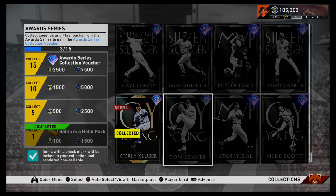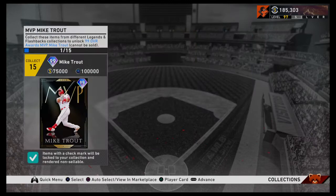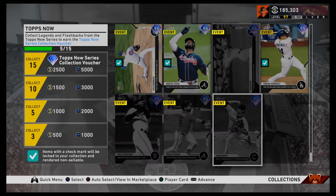Tops Now — is that part of the Trout Collection set? I think it is. Tops Now — you need 15 of these guys. Auto-select — five out of five. But building on it, we don't even have enough guys in there just yet, but something to build. Tons and tons of XP — you love to see it. The stubs are always nice too.